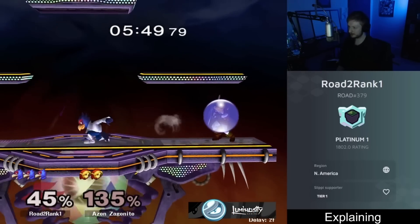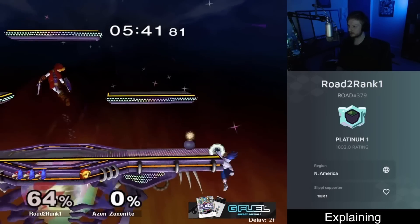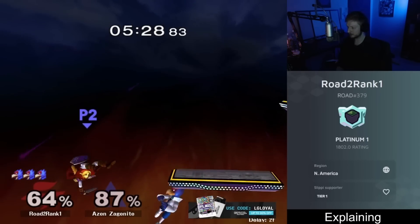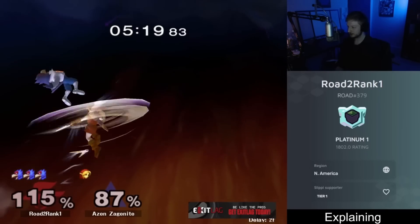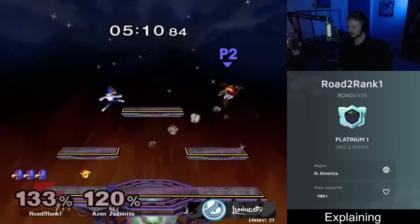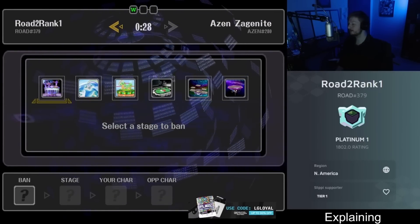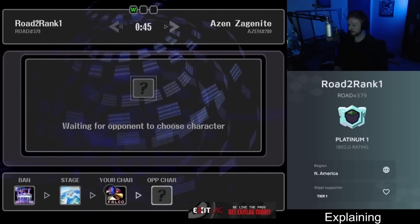Laser approaching nair shine nair — this is really hard for Link to deal with and seems counterintuitive compared to other Falco matchups. Don't go to the side platform to threaten Link from ledge — it handles the forward air from ledge but leaves you vulnerable to up air from ledge. SDI'd that hit to avoid follow-up. All you need is this sort of laser nair shine sequence; staying aggressive and in is the key principle.